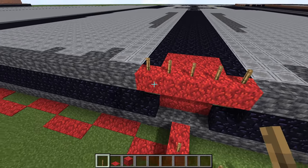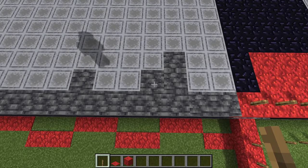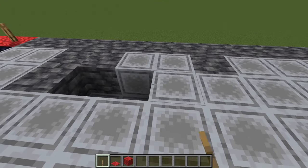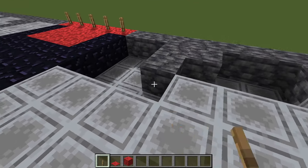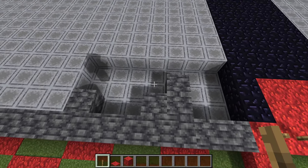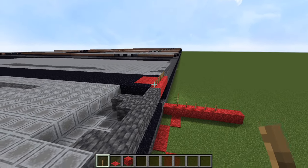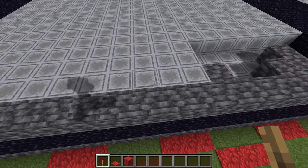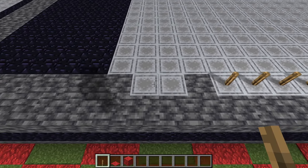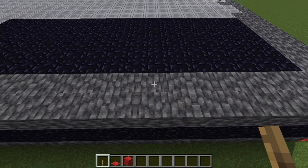The filler blocks are just here to help you count as a double check — you do not have to place them. We'll start at the center and work our way around. From the center, run the cobbled deep slate out: one, two, three, four, five, six, seven, eight blocks, and two more, then straight all the way to the corner. Extend the cobbled deep slate right along that edge.